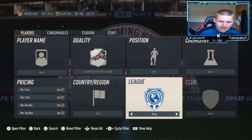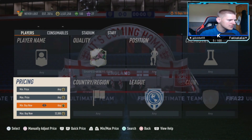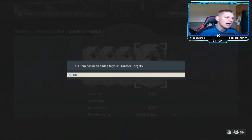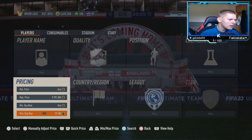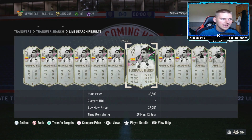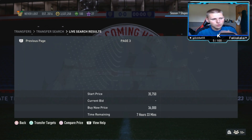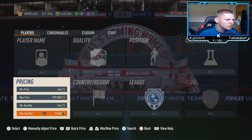For the Shape Shifter Icon filter, set position, chem style, nation, and league all to 'any' — including club. Find the max buy-now price. Last time I looked they were 32k. You've got Sol Campbell as the main one, and also Fernando Hierro who does pop up, just not as much as Campbell. Campbell is in packs, but Hierro will pop up and you can make decent coins when he does.